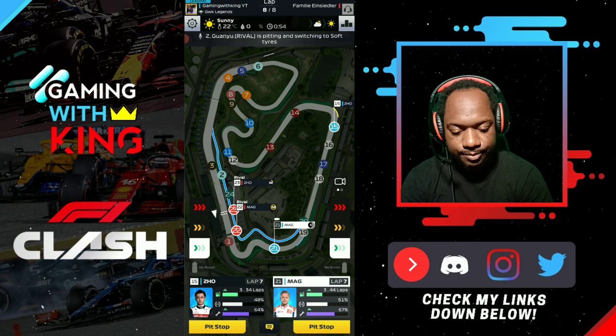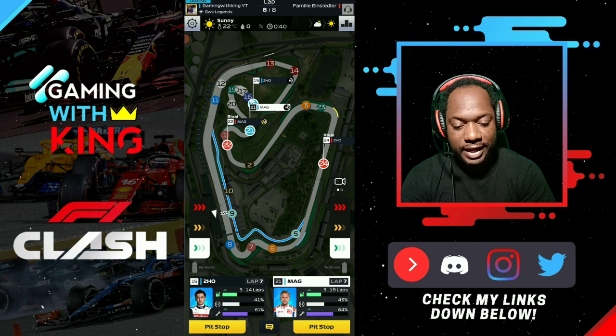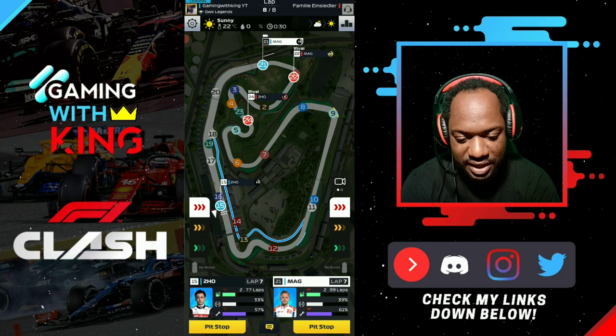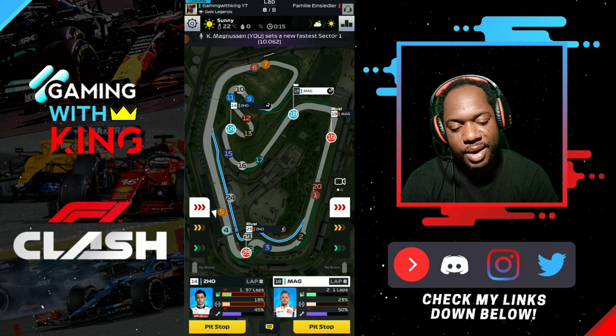We focus mainly on Magnussen now to make sure he defends. We keep them on conserve to save tire for the final push lap, knowing the rival will be boosting home on the last lap so we want to be boosting too. K-Mag gets caught behind a backmarker — we boost Magnussen to get clear. Once the lead car finishes and gets out of the way, K-Mag can go by and the rival starts hunting us down — but we're too far away.